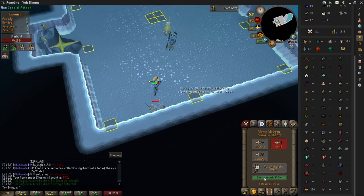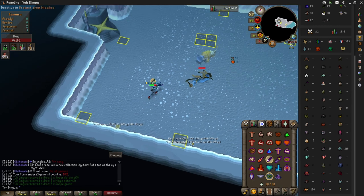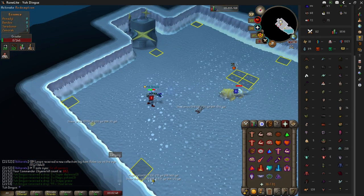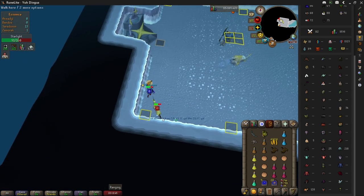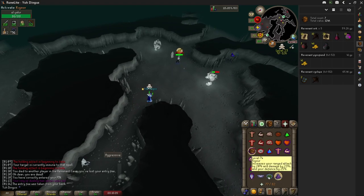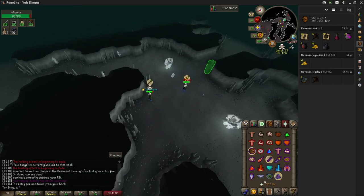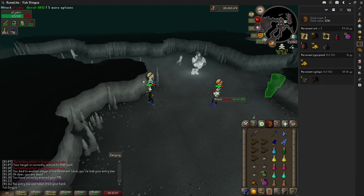To begin, I had 181 Saradomin kill count, and I ended this video with 405 Saradomin kill count, so I did a total of 224 kills — that's several hours, it took a long time. Let's see if this loot was worth it. The first drop we received from Sara was a Sara's Light. Wow — the very best one.